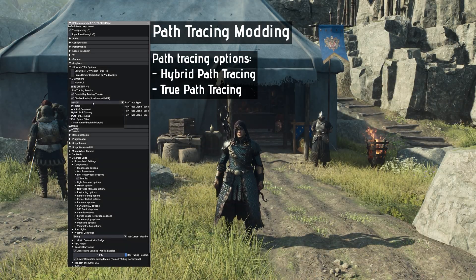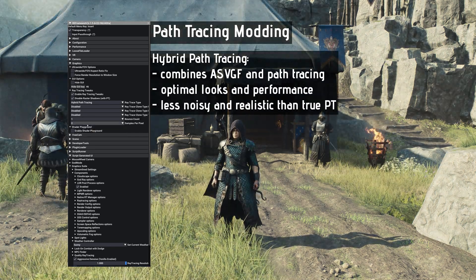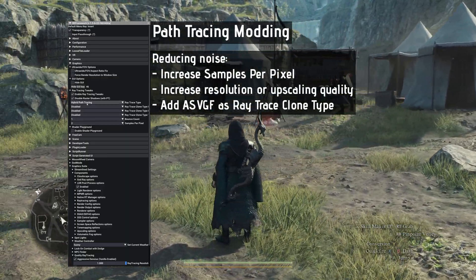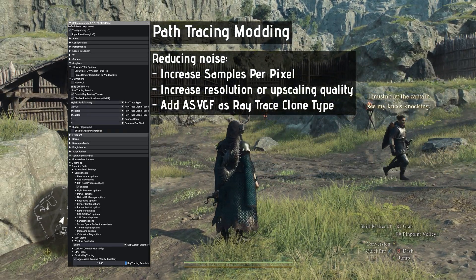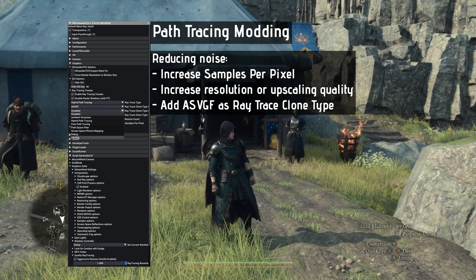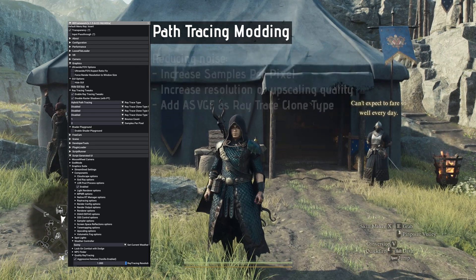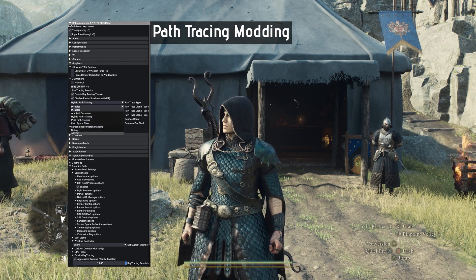Reframework offers two options for path tracing: hybrid path tracing and pure path tracing. While both look beautiful and realistic, they introduce noticeable noise to the image when bounce count is increased from 0 to 1. There are a few ways to reduce this noise. The first is increasing sample per pixel count, however this really massacres your performance. Increasing your resolution or using better quality upscaling are also good choices. The best option is adding a ray trace clone type over your main ray trace type — done by selecting ASVG-F for the second and/or third drop-down menus. You can use both at the same time, but it will lighten up the shadows too much, so using only one is preferable.